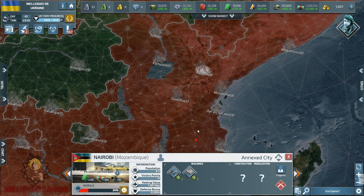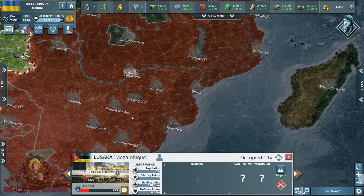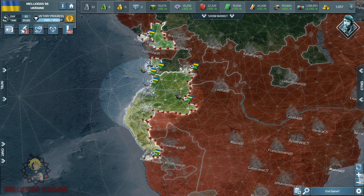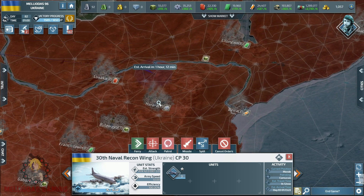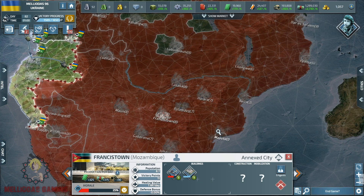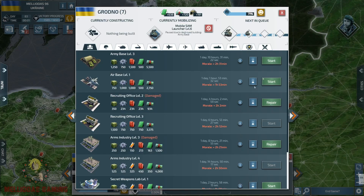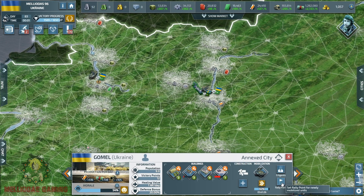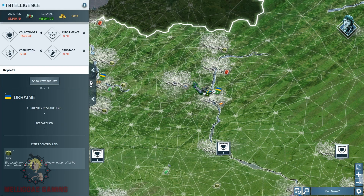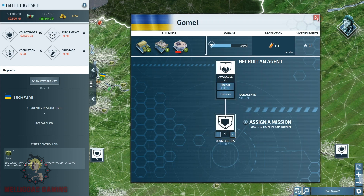Look at this — Mozambique has lost his capital! He relocated his headquarters inside but lost Maputo. Losing Maputo significantly reduces his morale, even in his homeland cities. This is a huge blow for the Mozambique economy, resources production, and troop mobilization. Losing your capital on day 83 is a heavy hit. If Ukraine were to lose my capital Grodno right now, I cannot imagine what would happen — it would be wrecked.